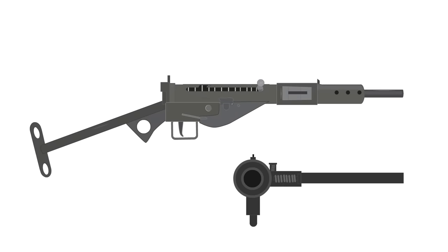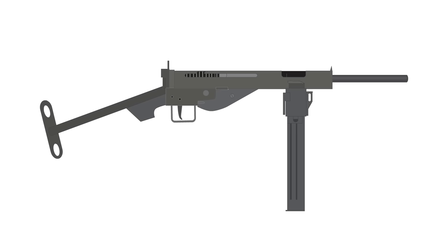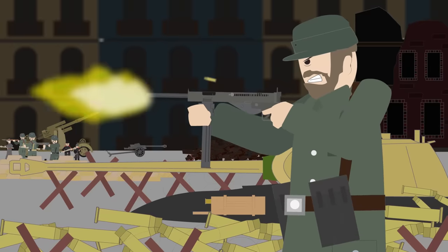At first, Mauser created the Gerät Potsdam, an exact copy of the Sten Mark II. Then the company was instructed to simplify the design further, creating the Gerät Neumünster, officially called the MP3008. From the Sten to the MP3008, only one serious change was made: the magazine of the MP3008 was locked in a vertical position, unlike the lateral magazine that protruded off the left side of the Sten. Aside from this small change, the two submachine guns were almost completely identical. In total, only about 10,000 MP3008s would be produced.